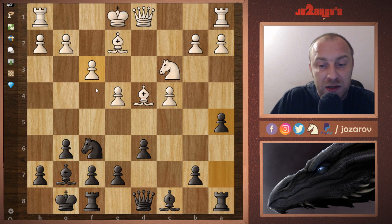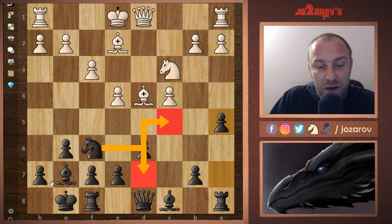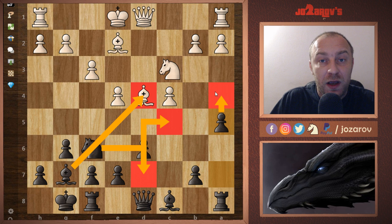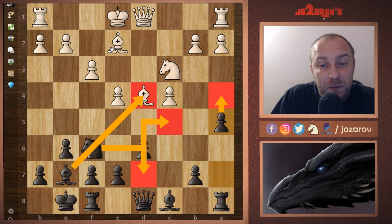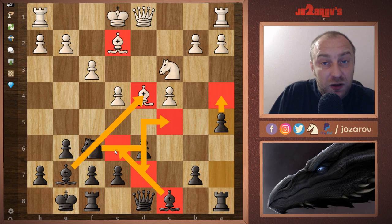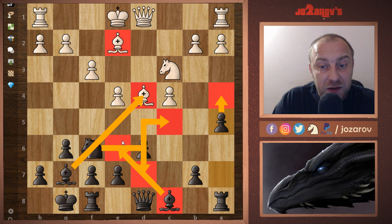This a5 move, which I've explained many times in the series, is preparation to play Nd7 then Nc5. If the position allows it, even trade off the d4 bishop, then have a nice blocking system with Nc5, and maybe with a4 keep the queenside compact. The goal is to reach a favorable endgame where White has the bad bishop on e2 and I still have an active bishop that can move to e6.